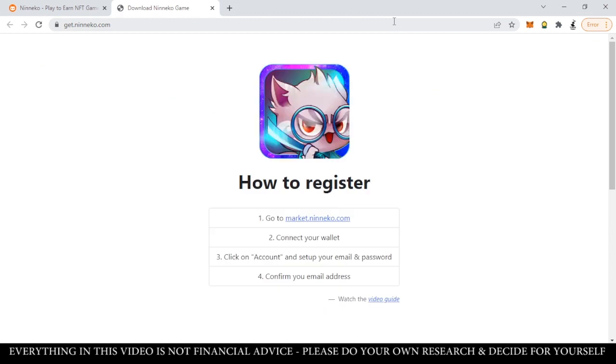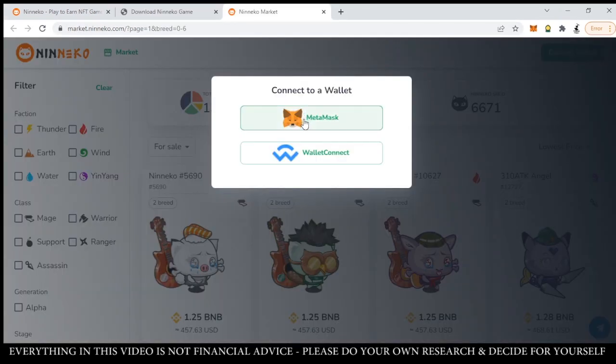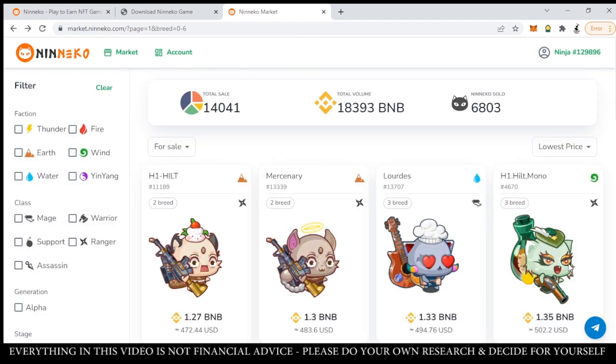When you try to play, it's going to ask you to register. What you need to do is go to market.nineko.com — much like in Axie Infinity where you have to go to the marketplace and register. After going to market.nineko.com, connect your wallet, click on Account, and set up your email and password. Then confirm your email address. In the marketplace, connect to MetaMask and sign a signature — after you sign, you'll be logged in.